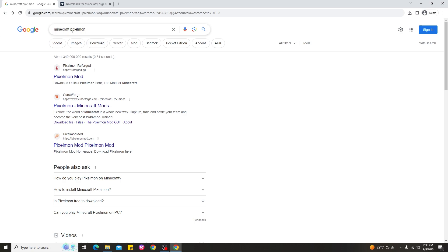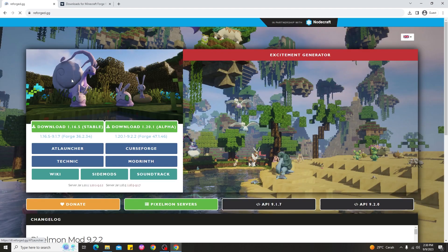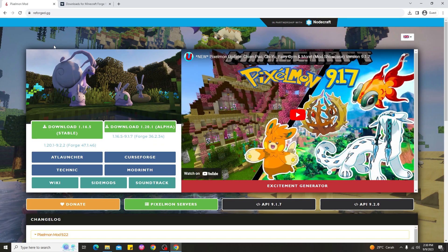The way to install Pixelmon is very simple. Go ahead and search for 'Minecraft Pixelmon' and you'll see a top page called Pixelmon Reforge — go ahead and click that. This is the real website for Minecraft Pixelmon. You can see there are two versions: a stable version for 1.16.5 and an alpha version for Minecraft Pixelmon 1.20.1.